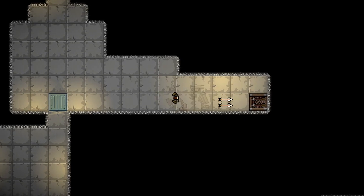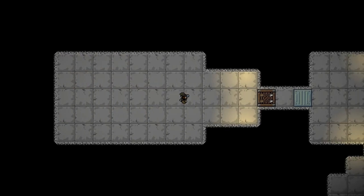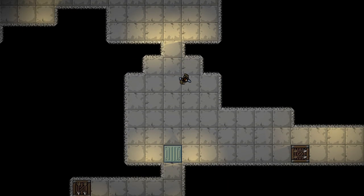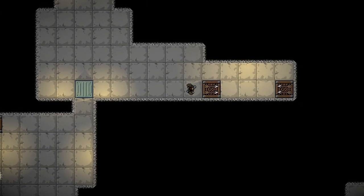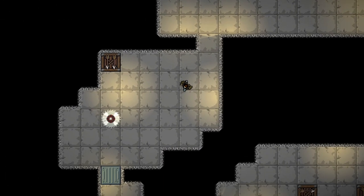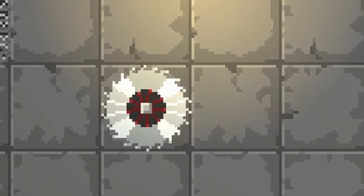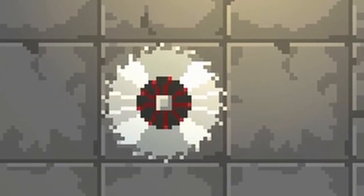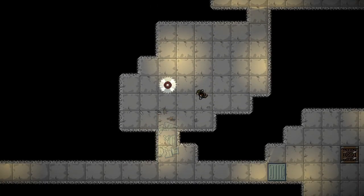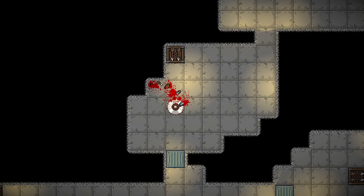Room number three gently raises the complexity by demonstrating that arrows can be chained one onto another. Possibilities should start emerging in your head now. This one also forces you to get out of the way, teaching you that arrows are to be avoided. Next, we meet the circular saw. In hindsight, this level introduces too many objects, and these little devils probably deserve their own tutorial. Here we learn that arrows can pass over them rather than destroying them, and if you dare to touch it — well, you'll learn about that too.